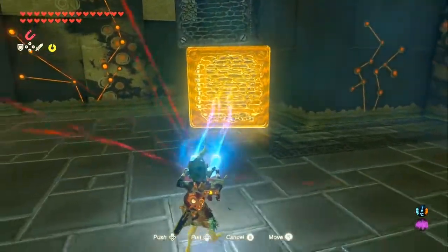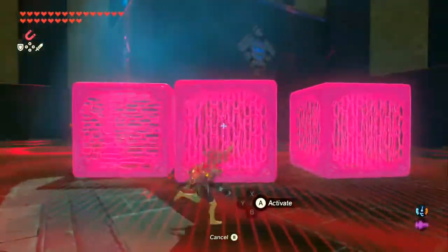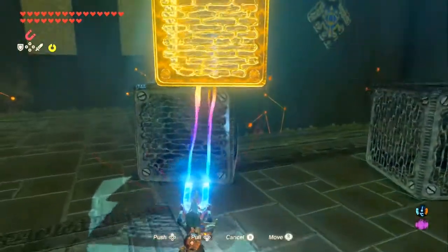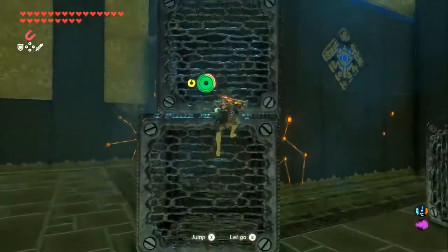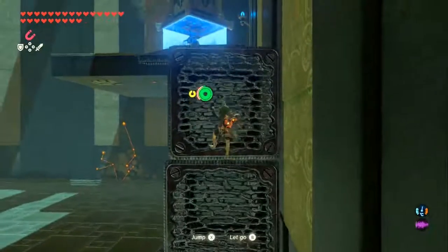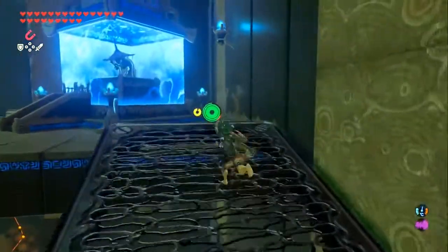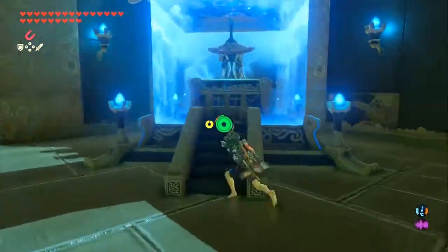I wonder if I could do this in one big go — the answer is no. Anyway, you just need to stack them up the same as they were before, get access to the slate and then make yourself a nice little tower bridge. It's kind of lined up between the patterned walls. And that gets us up to the monk.